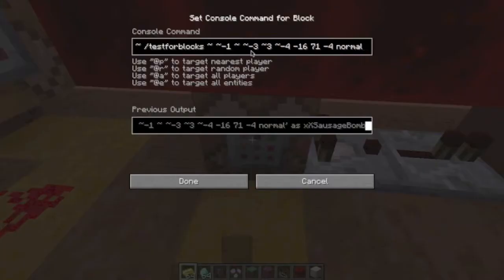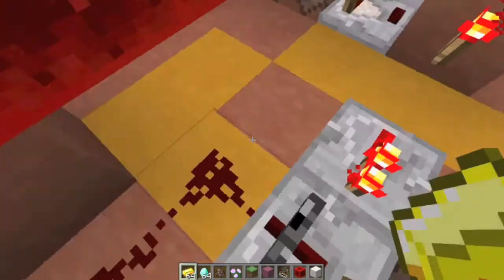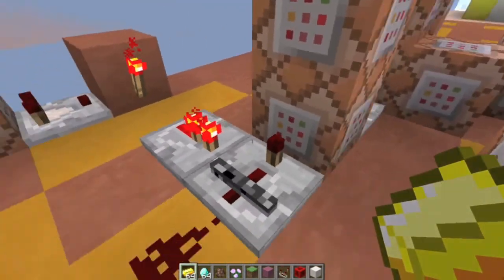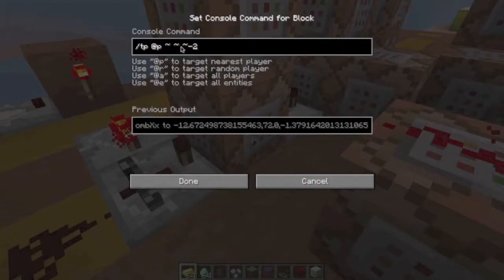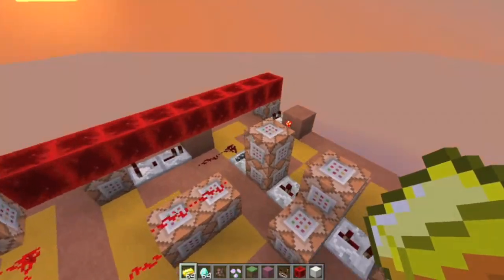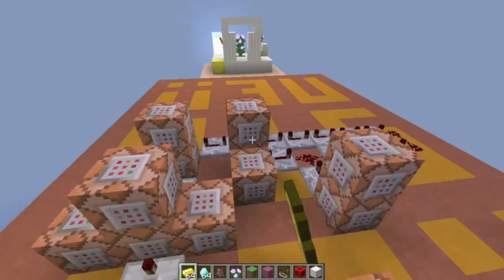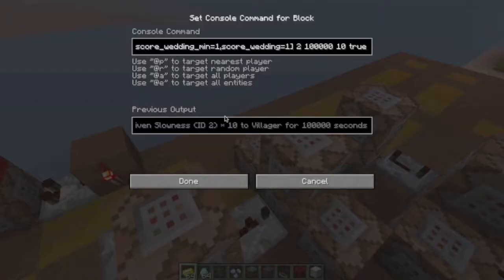So if that test-for-blocks command is true, it will activate this and go into these command blocks. It can only proceed if it detects any entity with a wedding score, to make sure you're not throwing a wedding with nobody there. If the signal does get through, then it will teleport the player two blocks this way so they're in the center and not on the gold block, then give you slowness, and after two ticks it will teleport the groom to the player, then teleport the bride to the player.